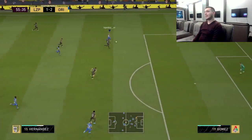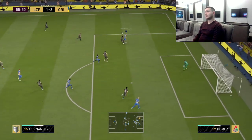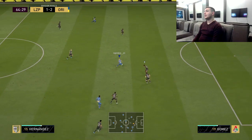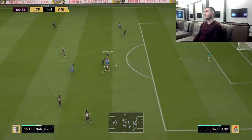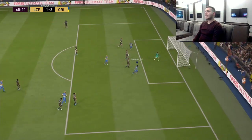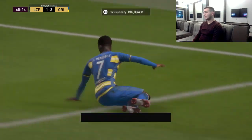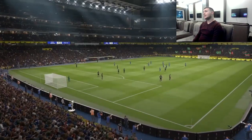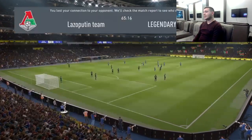Look at Dembele here — what a goal, and he costs only 6k. I'm just saying: an icon that costs almost 800k gets caught like that in speed. He does a bit luckily okay sometimes, but he'll hit the post a lot for you.